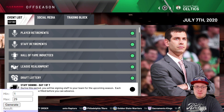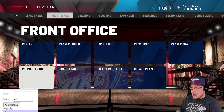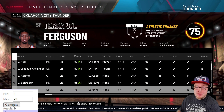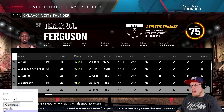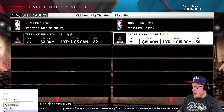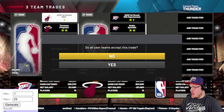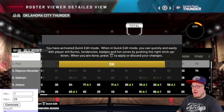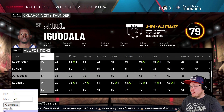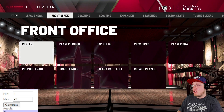The OKC Thunder have the 25th pick. We toss in Terrence Ferguson hoping to get their dream small forward. Trade number nine comes up, and that turns out to be Andre Iguodala and a 2022 first round pick. Andre Iguodala for a season on OKC - that's actually kind of interesting if you think about it.